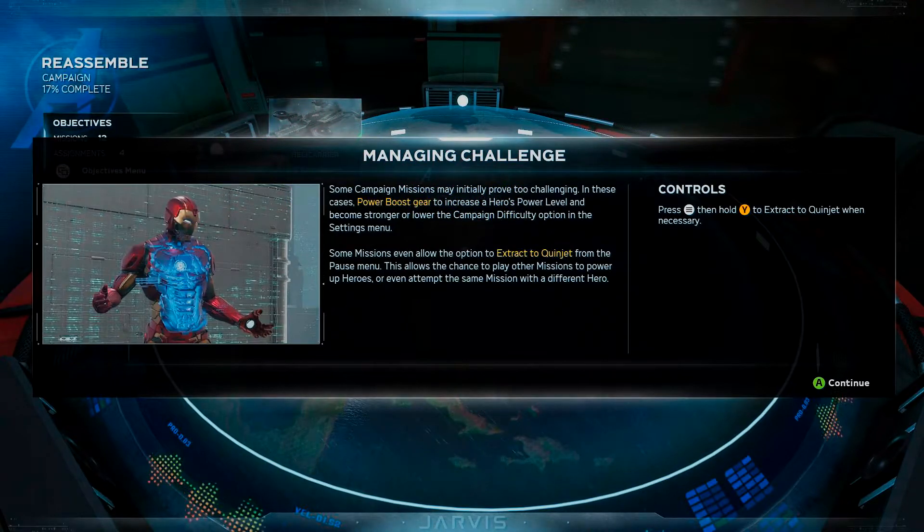Managing challenge. Some champion missions may prove too challenging. In these cases, power boost gears increase a hero's power level. You can also lower the champion difficulty option in the settings menu. Some missions even allow the option to retreat from the pause menu, giving you the chance to play other missions to power up heroes or attempt the same mission with a different hero.